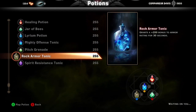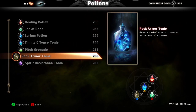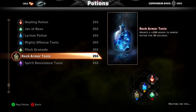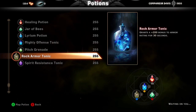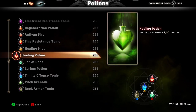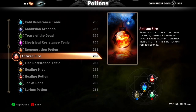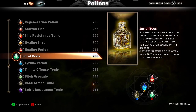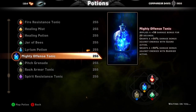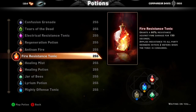Rock Armor gives you 200% armor for 30 seconds. You can use other potions too, but those are the three or four I recommend. Once you start getting stronger, then I'd recommend Mighty Offensive — but for now you guys aren't going to do much damage anyway.